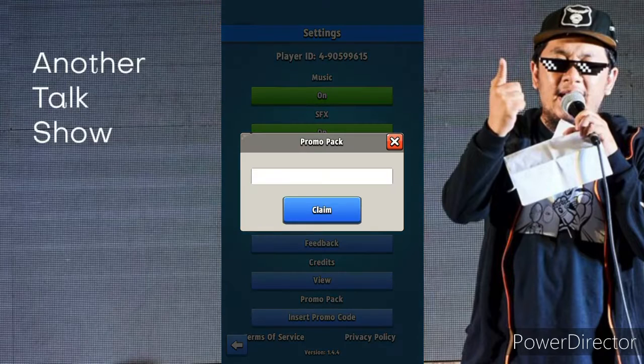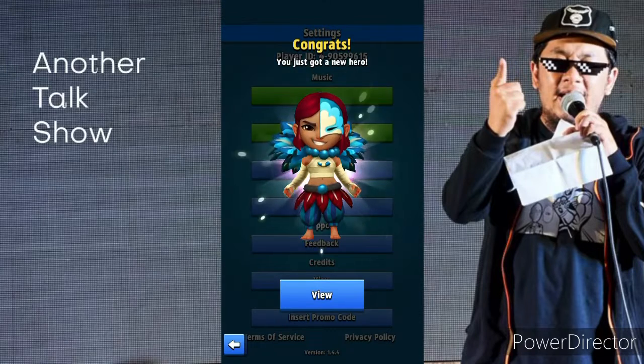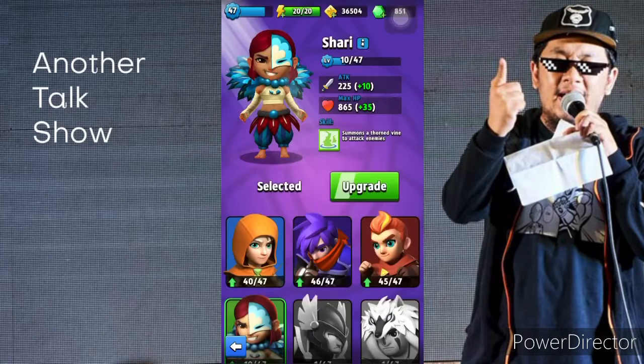Once you share and your friend actually clicks your link, you're gonna get your code for the new hero. Just go to the game settings, then put it in the promo pack, put your code, and click on claim. And there you have it — there's your new hero in Archero.